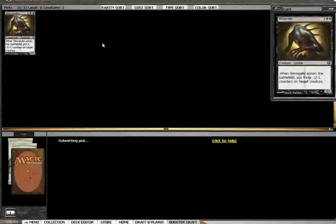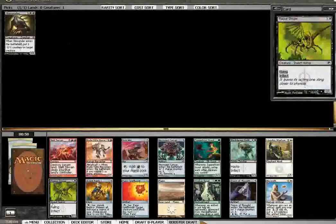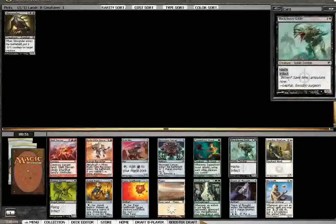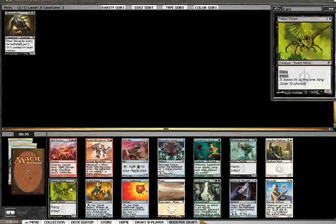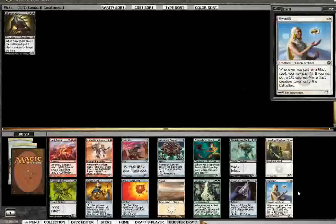So the real question is how much do we try to chase that pick and how much are we willing to abandon it? Does this push us into infect? There's a Plague Stinger here. Could follow up our Skin Render with a Plague Stinger. But then that's gonna go around. The Blackleaf Goblin? I'm not that worried about Blackleaf Goblin. This is literally the worst infect creature. Meersmith honestly is the most powerful card in this pack.